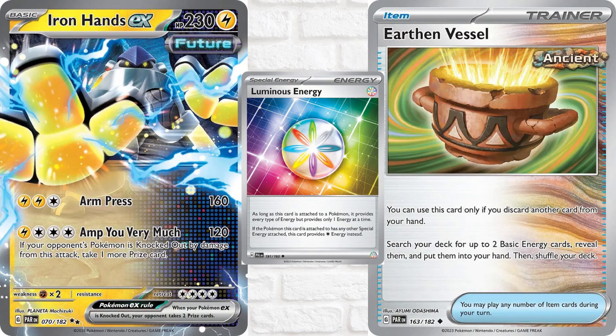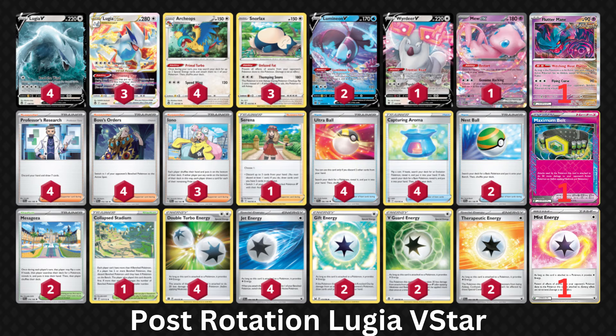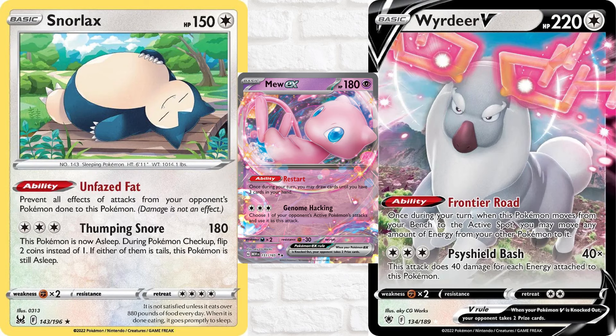I'll include lists for both versions of Lugia in the description, so you can easily copy and paste them into PTCGL and craft whatever you're missing. One great thing about Lugia is that it doesn't really lose much with rotation. The single-strike build is gone completely when all of the E-block cards leave Standard on March 21st, but the colorless build gets to keep all of its main attackers. Really the only major loss is Professor Burnet, which allows you to use Lumineon for support and then put two Archeops directly into the discard pile. But rotation also giveth — since Path to the Peak is rotating, you don't really have to worry about Lugia's V-Star ability being blocked.